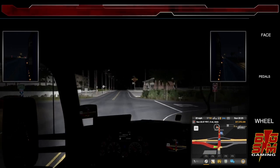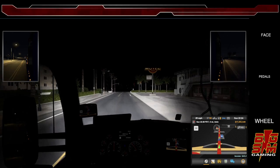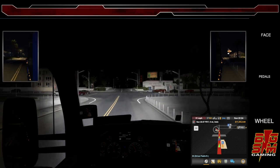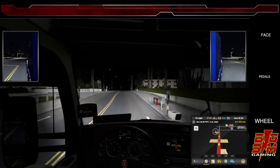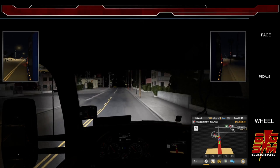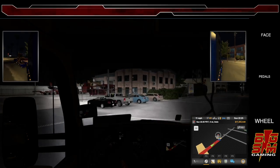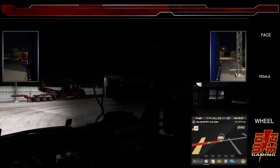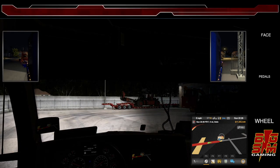It's usually when I get to the destinations that I'll start moving the camera around to have a look. When I'm driving in real life and reversing into somewhere I can't see, I'll stop the truck and get out and have a look. Some people say that if you're moving the camera around and having a look in the game, you're not really doing it right — you're cheating. But I find it's just the same as getting out to have a look in real life.